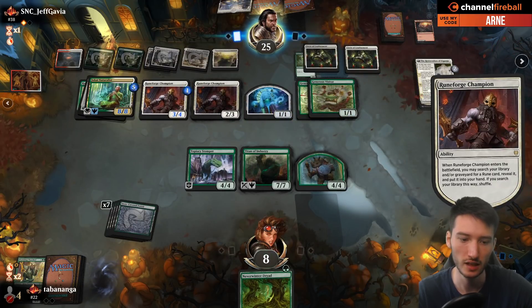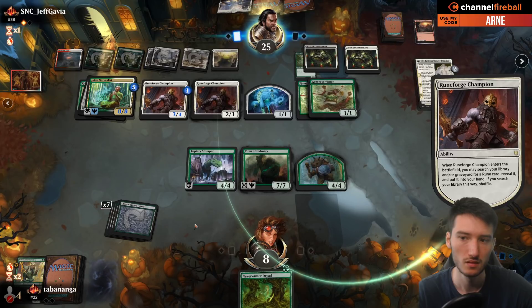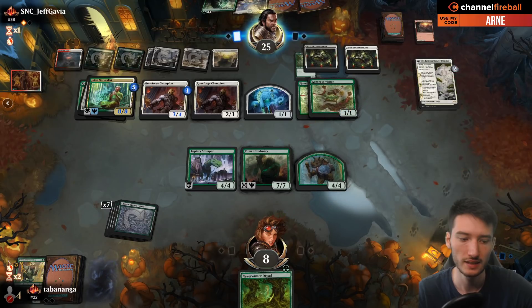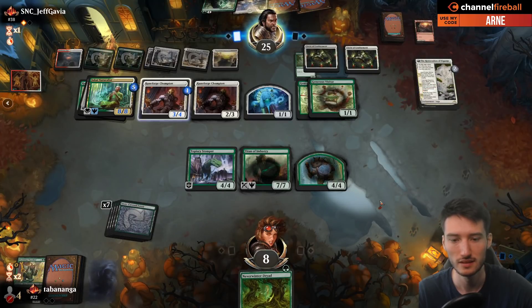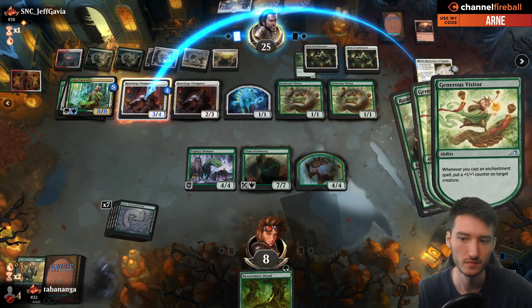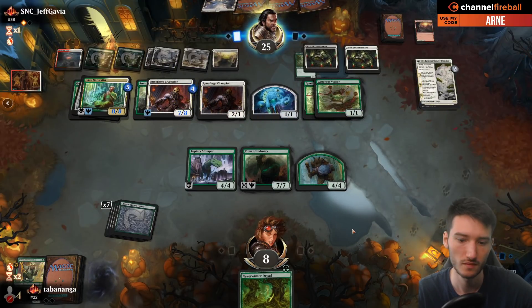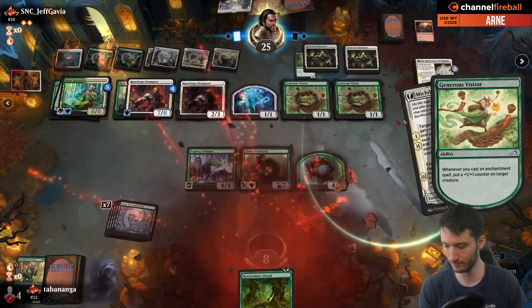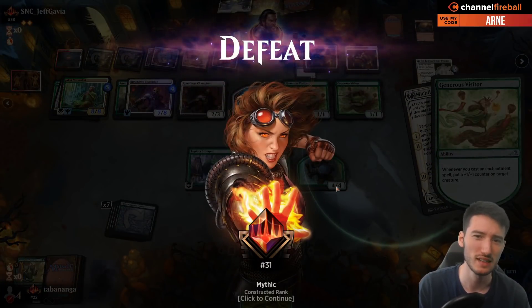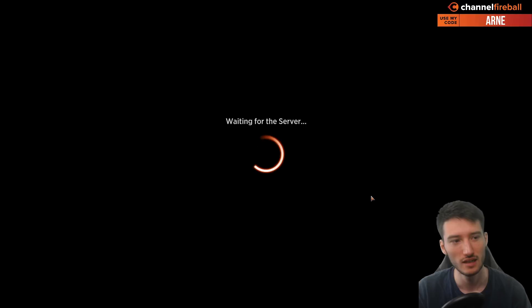In all honesty, I might not be dead here. I can double block the 8/8. It's not looking good, but if I draw Titan three times in a row maybe I have a shot. I wasted about five minutes making predictions that I'm going to lose this game. Naya Runes absolutely destroys Mono Green Ramp. So if you expect Naya Runes to be a player in your metagame or on the ladder, maybe Mono Green Ramp is not the best choice.